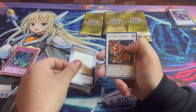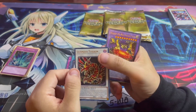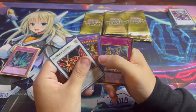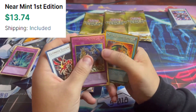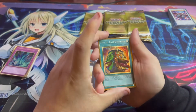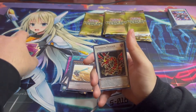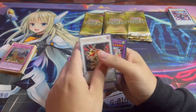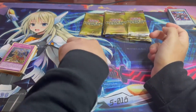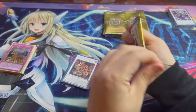Gustav Max. Pot of Extravagance and the Conquistador of the Golden Land — that's a really good pack. This display case is actually pretty good.